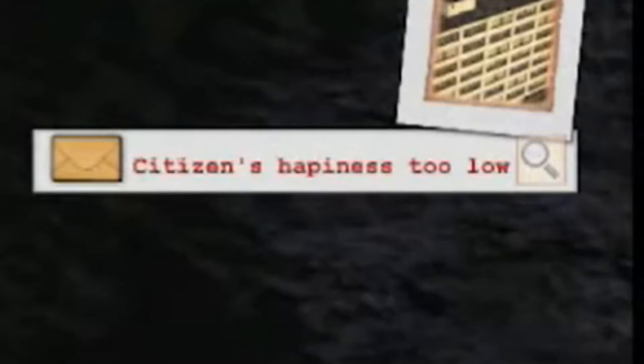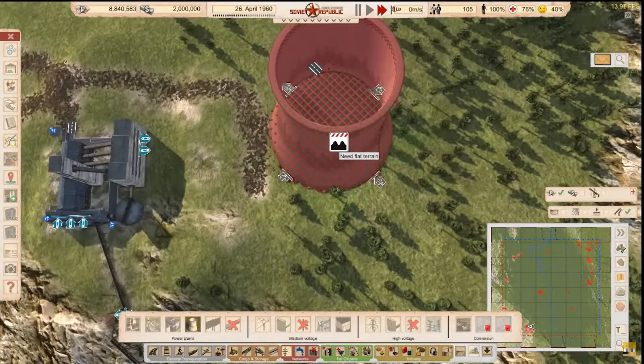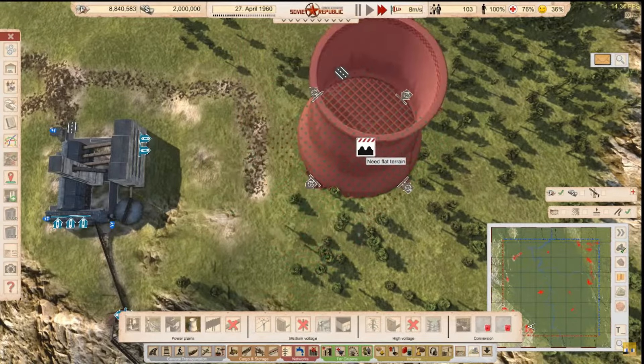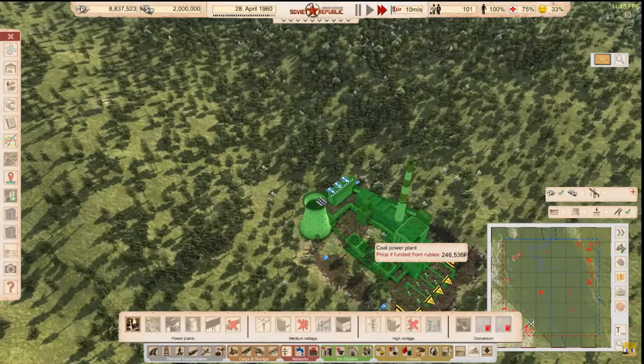Citizens' happiness too low. Unemployment too high. Okay listen, game — power first, then I will deal with their happiness and unemployment. They need power so they can turn on their stove and cook up their Russian food. There is flat terrain here — we have to put it all the way over here, I guess.